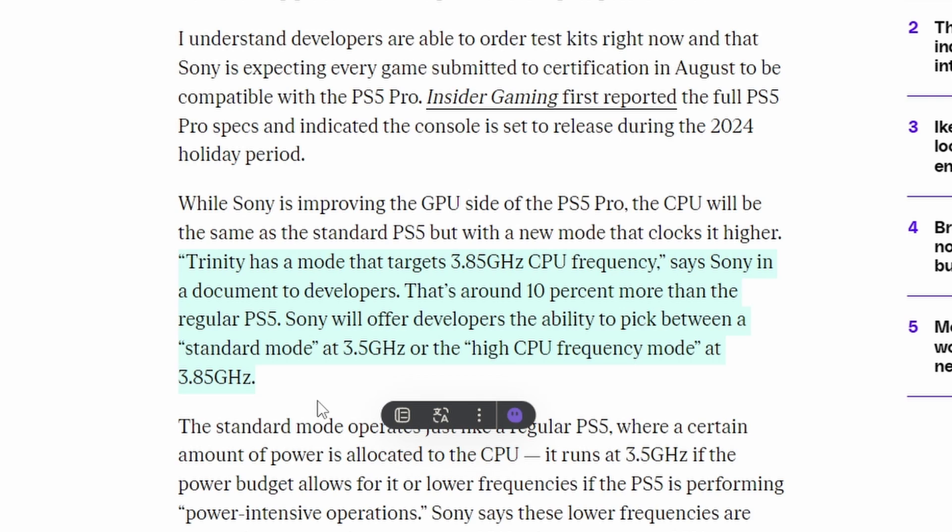At 3.85 GHz, it's still lower than most modern CPUs reaching 4 GHz or beyond — some up to 4.5 or 5 GHz. However, it's better than what the standard PS5 provides — about 10% more than the regular PS5's frequency. Sony will offer developers two modes: standard at 3.5 GHz and a high CPU frequency mode at 3.85 GHz.